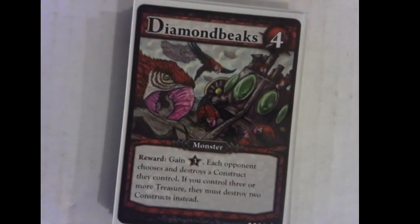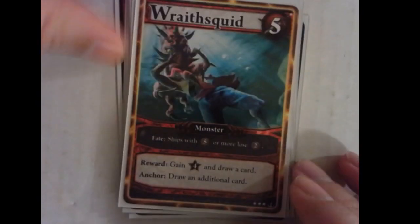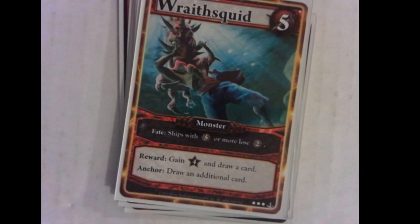Next up are the four Diamond Beaks. Diamond Beaks cost four and are one way you can destroy constructs with a cheap monster — there's another big monster that destroys them as well. If you have three or more treasure, you actually destroy two of their constructs. Wraith Squid — its normal reward is four points and draw a card; if your ship is there, you draw two cards. That two-card draw is way better than you think it is — it wins games at the end and really sets off the combos.